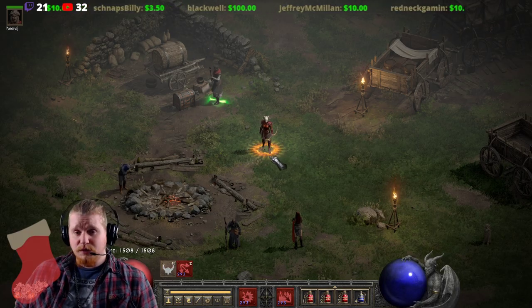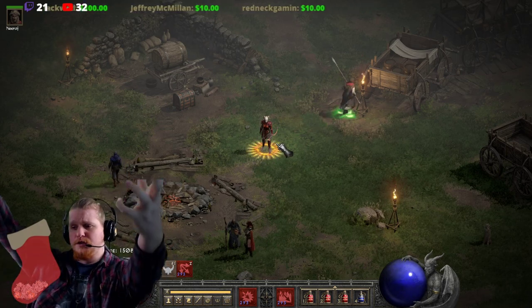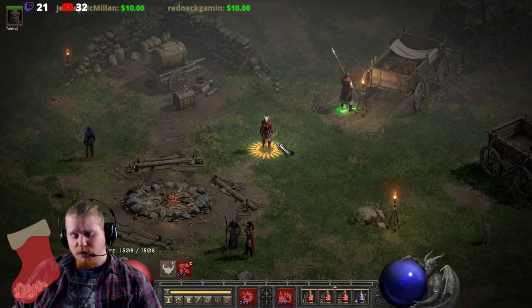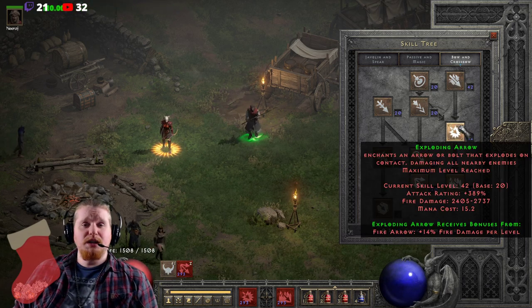Hello guys and gals, and welcome to another episode of Skills and Abilities. We've been going over a lot of Amazon abilities lately, and today we're going to be going over the Amazon ability Exploding Arrow.